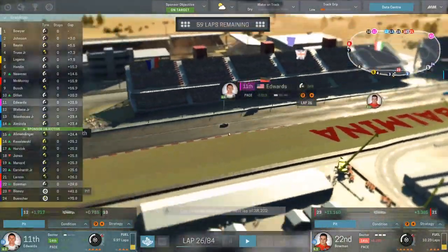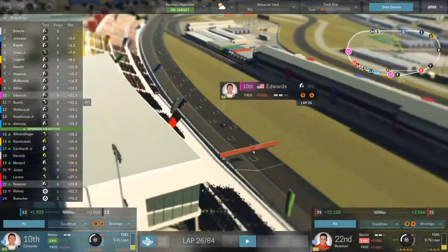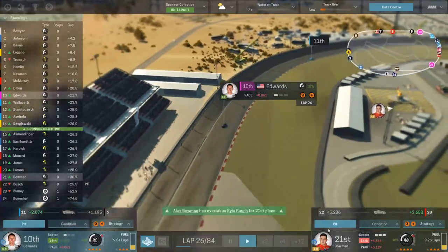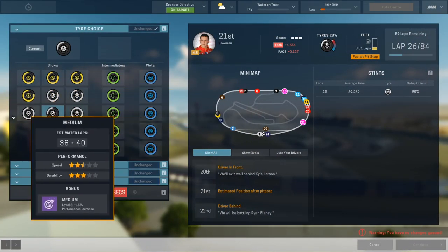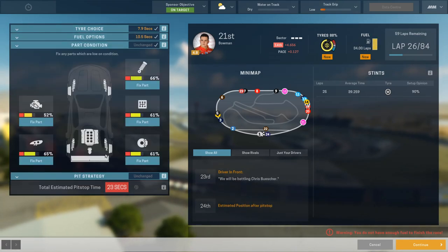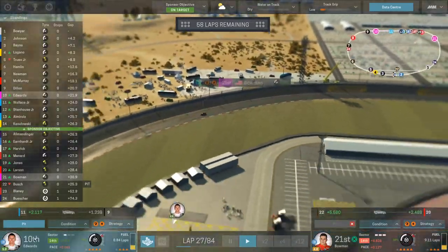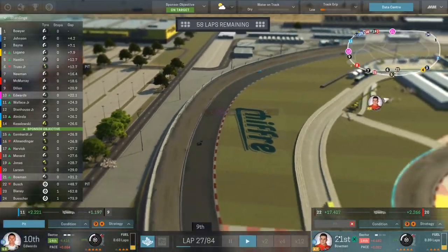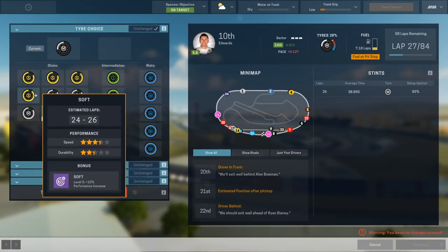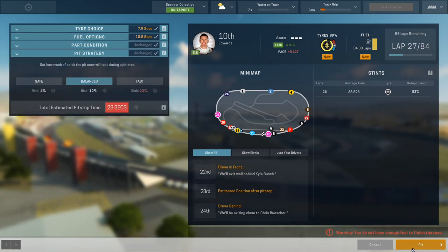Some guys are starting to pit now. Carl's up to P11. We're going to pit Bowman first just because he's running worse. Carl's up to 10th due to the pit cycle. We're going to put the best set of soft tires we can on Alex's car, fill up the fuel tank, and call for a balanced pit stop. This is where we're really going to lose time over the pit stops — we're going to have to hire a better pit crew. Alex is going to pit, and now we're getting Carl's pit stop ready.